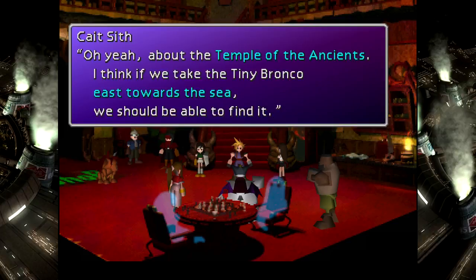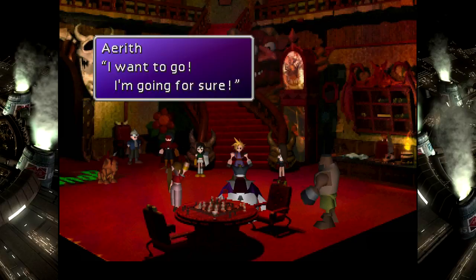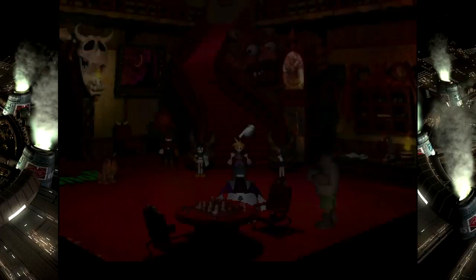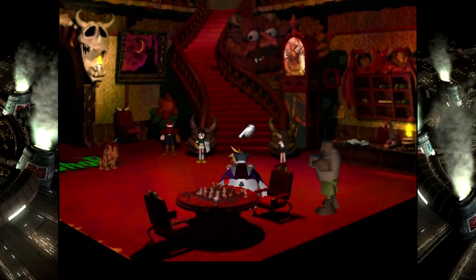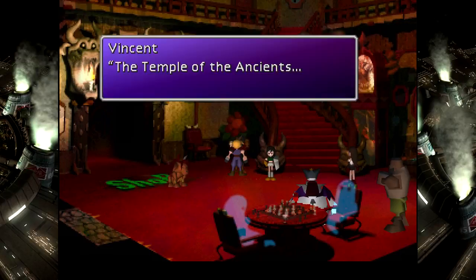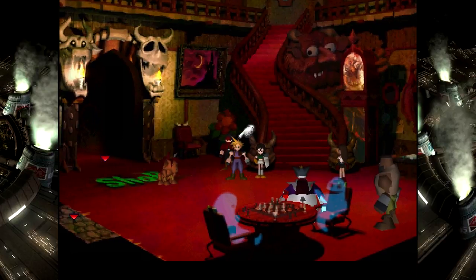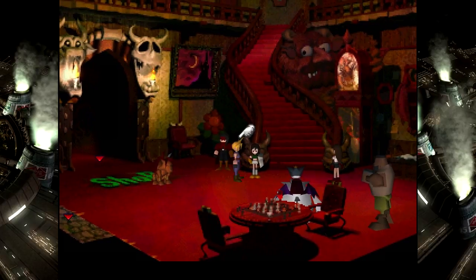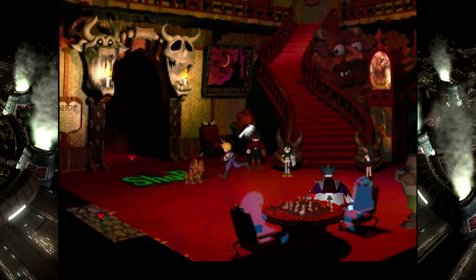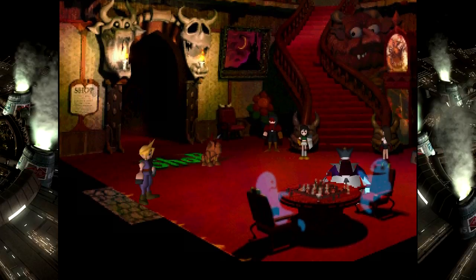Oh yeah, about the Temple of the Ancients — we already went past it, I pointed it out a few episodes ago. Aerith is coming with us. Aerith is non-optional. I hate you, Cait Sith — I just wanted you to know that. I'm not bringing you either, Yuffie. You did totally betray me — you stole all my materia, didn't you? Just stay here for a while, okay? And the rest of you, watch these two. We're going.